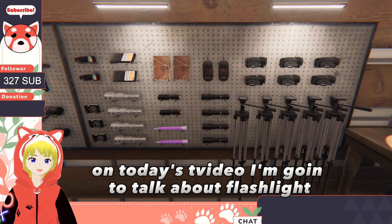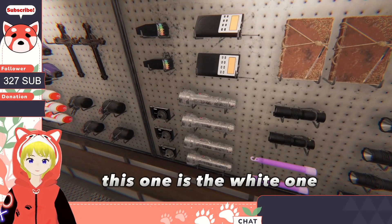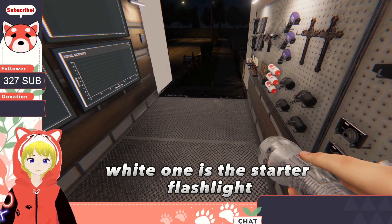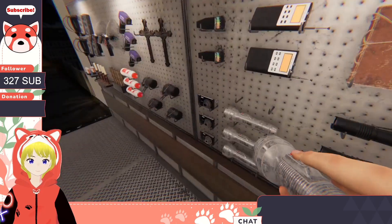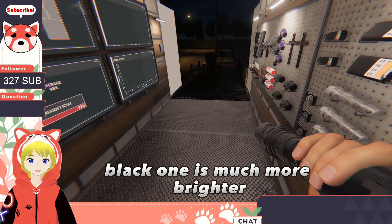In this video, I'm going to talk about flashlights in Phasmophobia. There are two types of flashlight. This one is the white one — the white one is the starter flashlight. It's pretty weak, not that strong compared to the black one. The black one is much brighter.